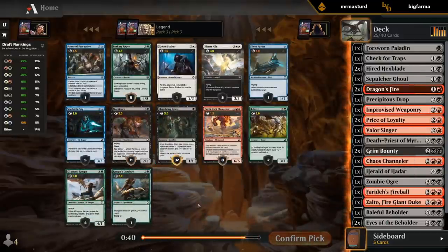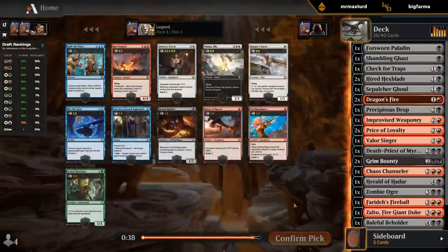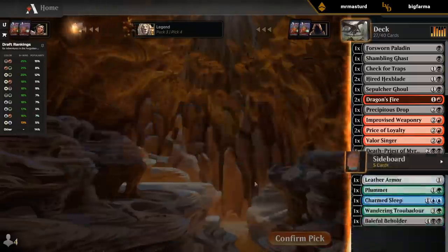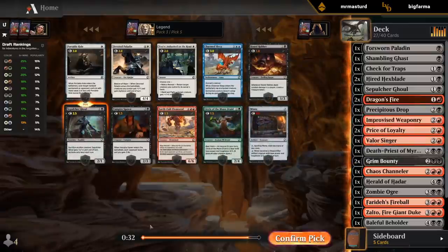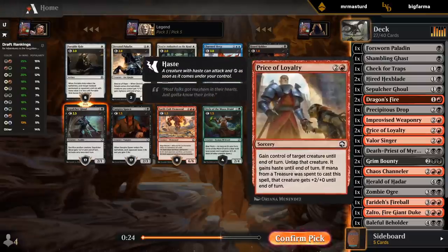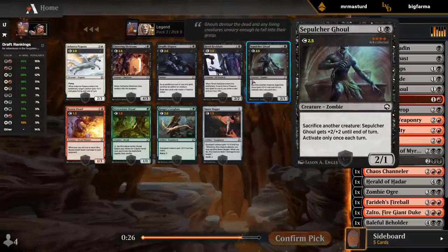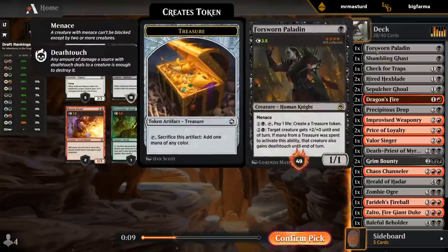Shambling Ghast is great if we can pick up a Deadly Dispute — we'll take that. Even without Deadly Dispute it's just an early blocker that's annoying to get past. Red Dragon's excellence. I'm a bit light on two-drops, so Horde Robber would also be decent, but easy Sepulchre Ghoul now with double Price of Loyalty. Vampire Spawn is also playable. With double Price of Loyalty I've got to take the Ghoul. And there's a Deadly Dispute — good with Shambling Ghast, good with Forsworn Paladin as well.